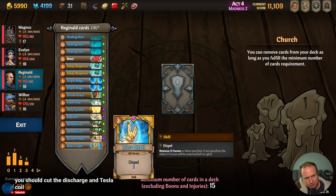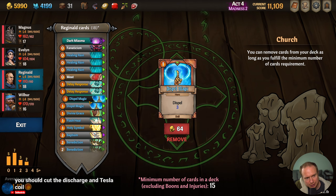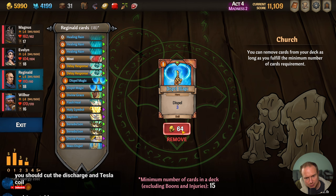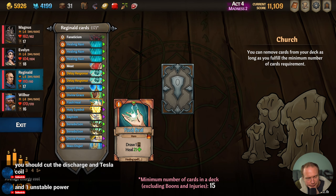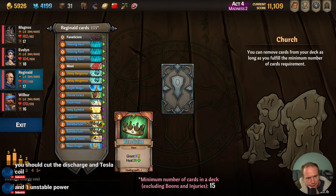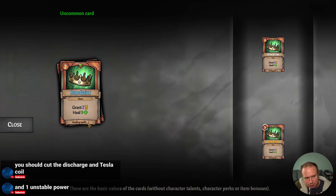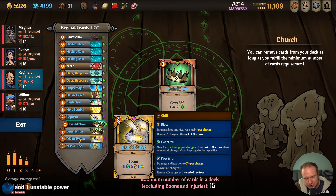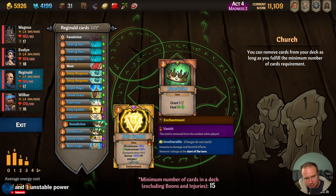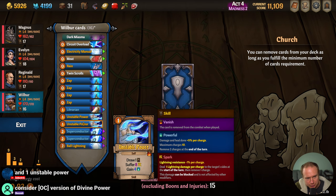Over here, you were saying we could get rid of a Dispel Magic because we have Mass Dispel. Right now we have the cheaper Benedictions, but we could get the more expensive Benedictions if we wanted to. Not sure we want to, though.